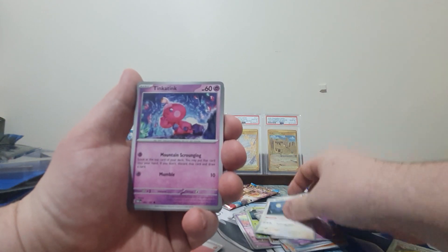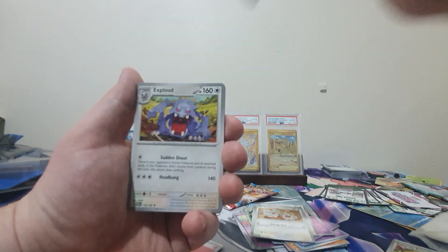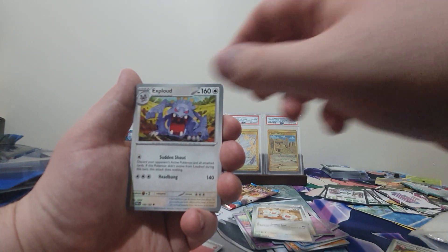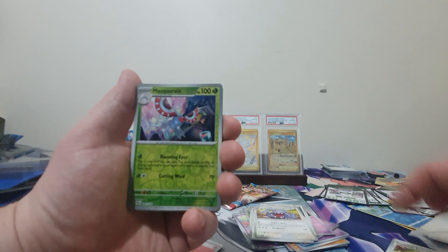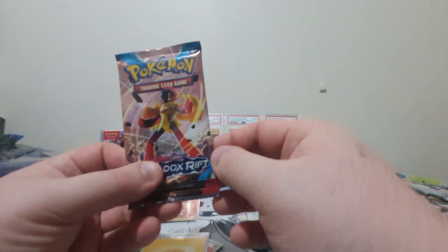We have a Yamask, Spinda, Tinkatink, Tandemaus, a Technical Machine Devolution, Exploud, Mela, Masquerain, Miltank, and an Aegislash. On to the final pack.